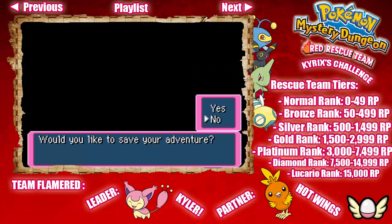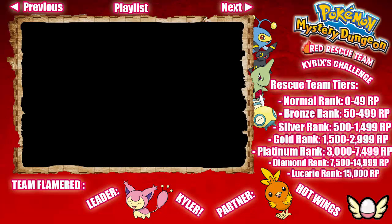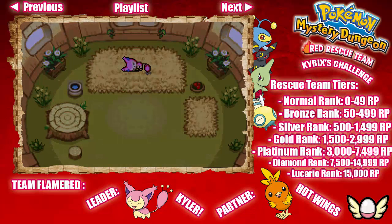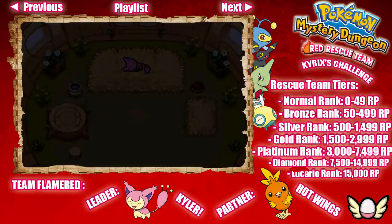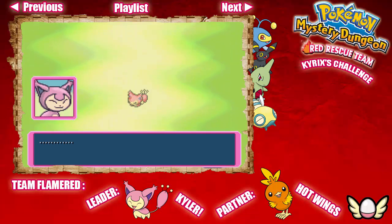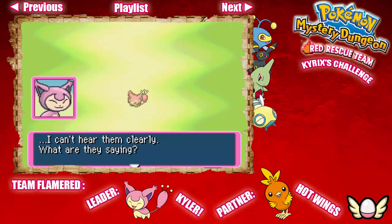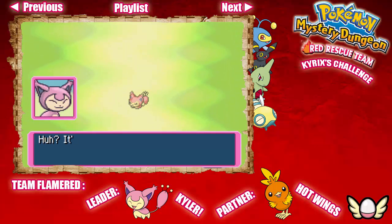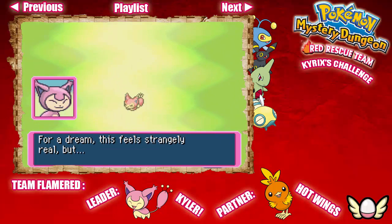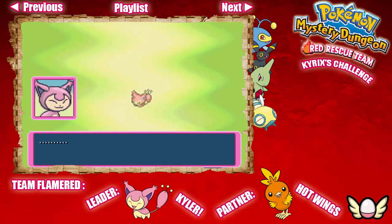I don't remember how many rescue team points are needed to go to the next level, but we're going to have a dream after completing either two or three missions. Just try to accept as many missions as possible in each dungeon. Again? Am I dreaming again? It's that Pokémon again. They're talking to me — I can't hear them clearly. What are they saying? It's shaking — an earthquake! Whoa, it's getting worse! For a dream, this feels strangely real...